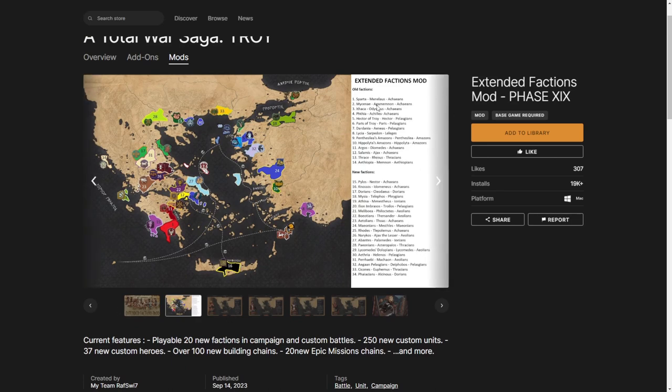We have 14 standard factions and 20 new factions with this update. You can play multiplayer battles with the new factions, and you can play with vanilla factions as well. Battles will be much more balanced, and it will be more about skill, micro, and knowledge.